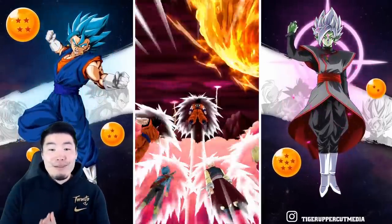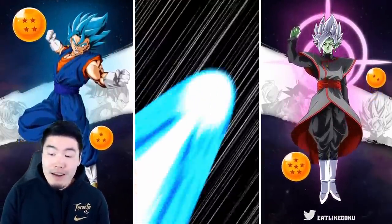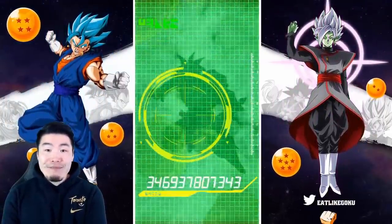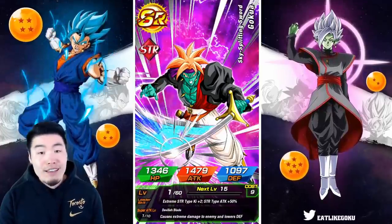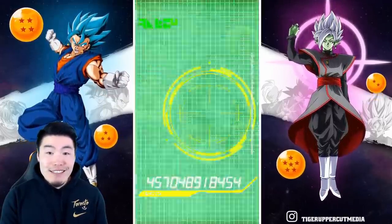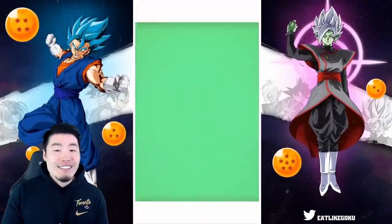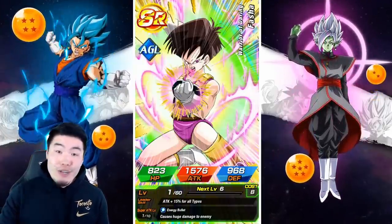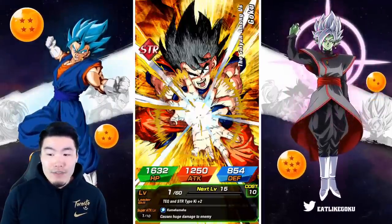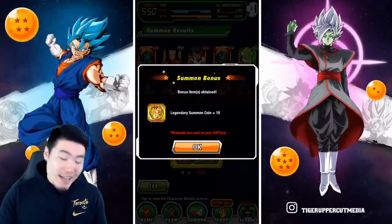Can we get something in the second multi? I don't have a great feeling about this banner. Global has been pretty rough — JP has been treating me like a god, I've been pulling everything I want on the JP side. If Global wants to keep me, they need to step up the luck. I haven't pulled an LR in what feels like months. Okay, we got a Krillin — at least he's not rainbowed so I can actually use that copy. Two multis down, 100 stones just down the drain.